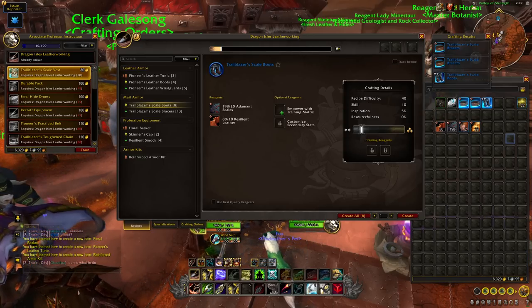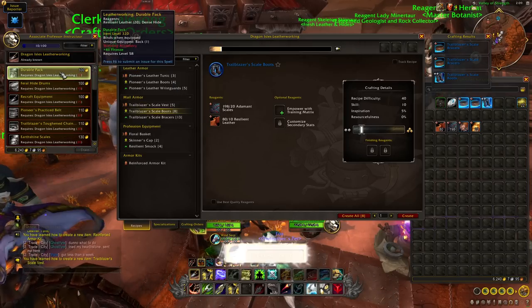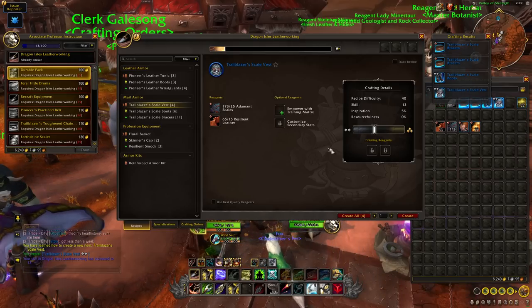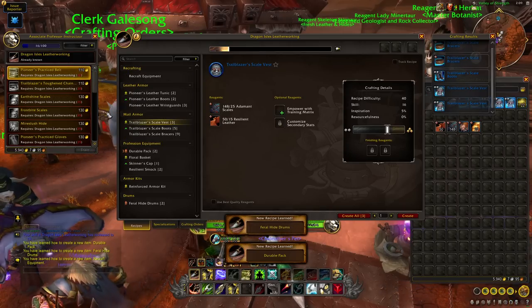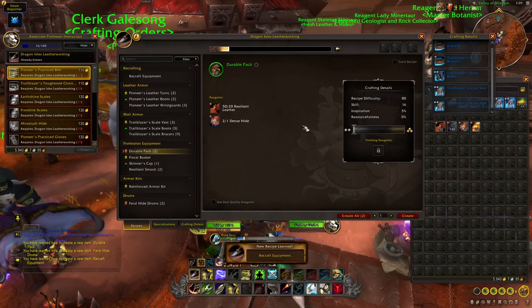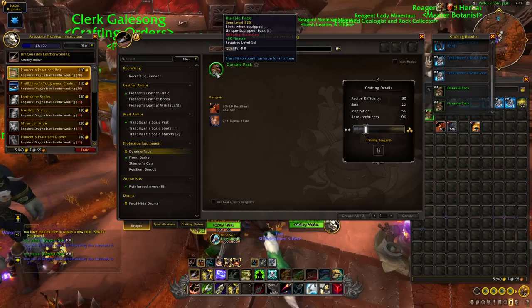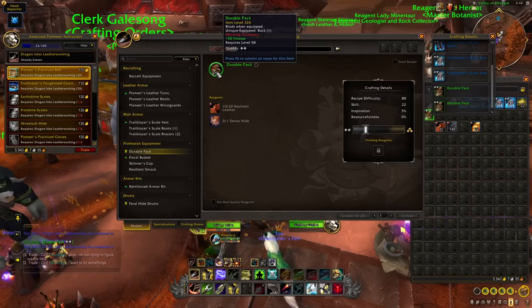So we've hit ten skill points. We're going to craft two pieces of the scale vest — we may need to learn the recipe first. Two of those should take us to skill 16. Next up, two durable packs, which is going to use the only dense hide required for this guide. This is actually a profession accessory — not necessarily one we'll use ourselves — but if you have a skinner as an alt, remember to send one of these over, as the 50 finesse will give them some nice bonuses when they're out skinning.